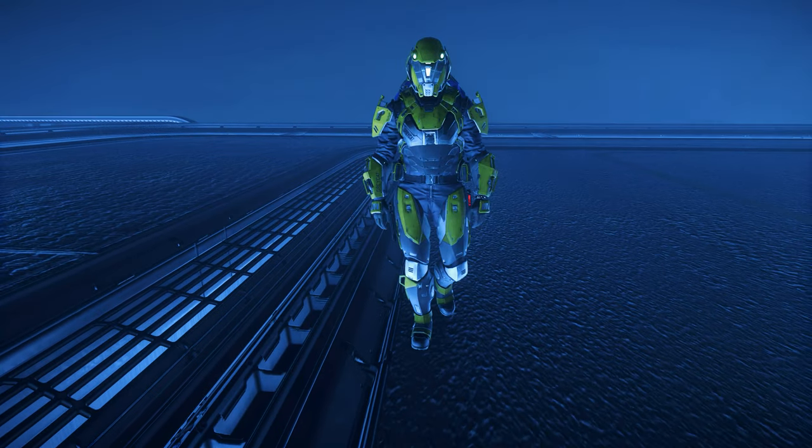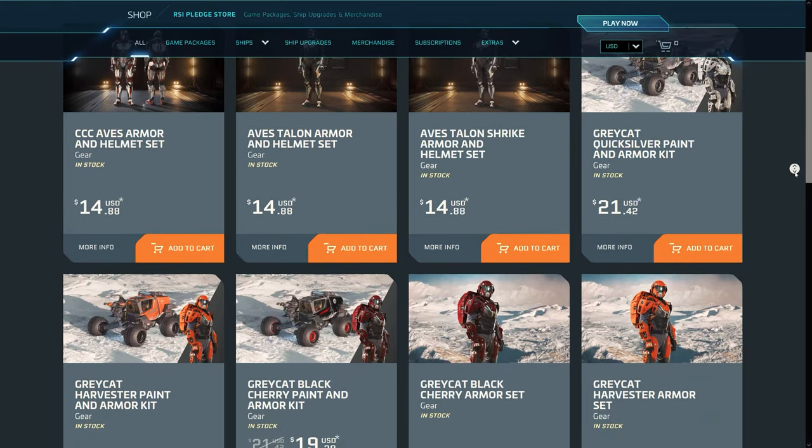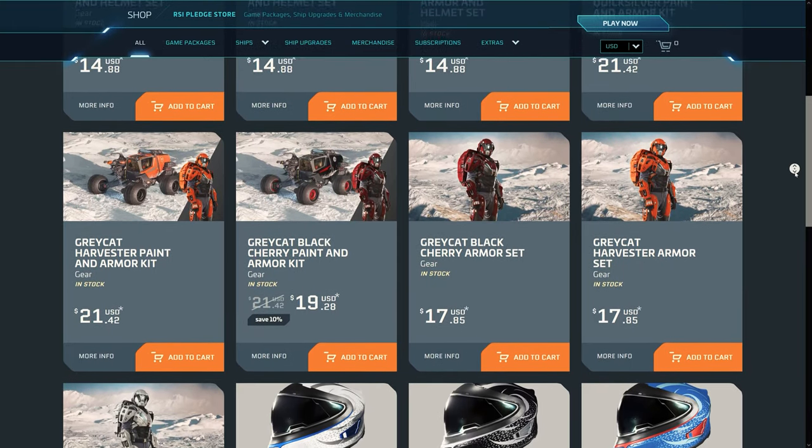The pledge store variants are found under the tab Gear, where the standalone armor versions without the associated Greycat skin cost just under $80 with German taxes — not exactly cheap.